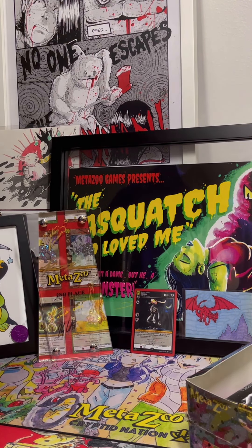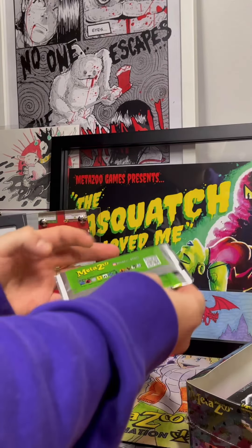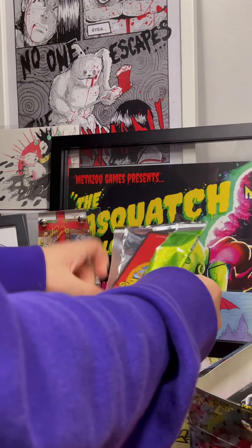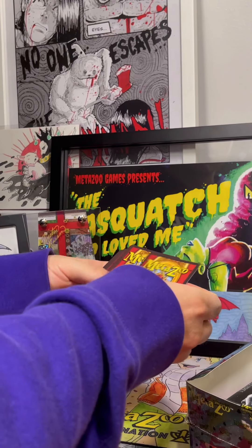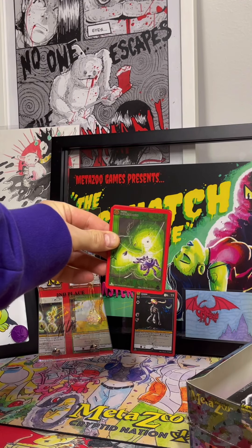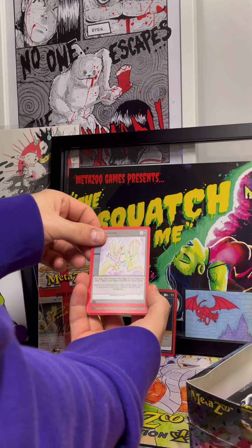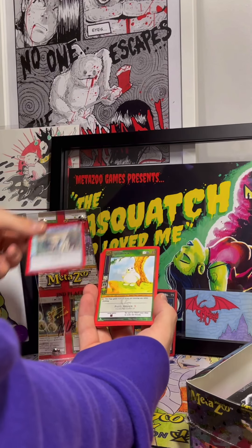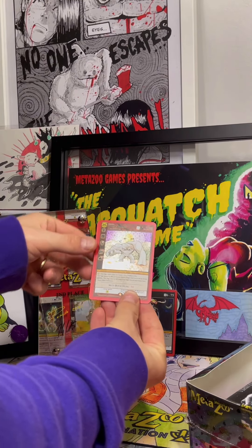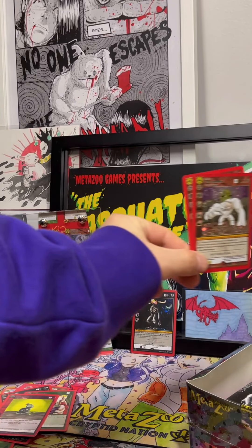All right, we were just setting up an IG live — we're gonna rip the rest of half the box on IG Live as well as record it for this episode. Let's get right back into it. We already pulled two full hollow Wendigos — we're looking for Flood the Earth, let's make it happen. We got the Wonk, Frostbite, Kinderhood, Blob, Boogeyman. Oh, and the full hollow Grafted Monster — check out that beauty, real nice, super nice card.